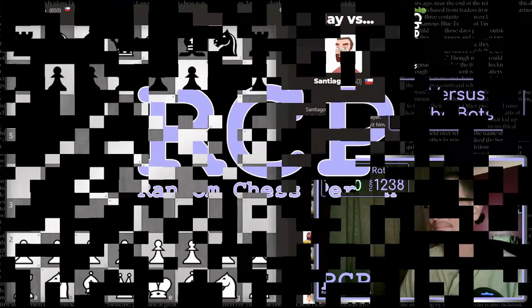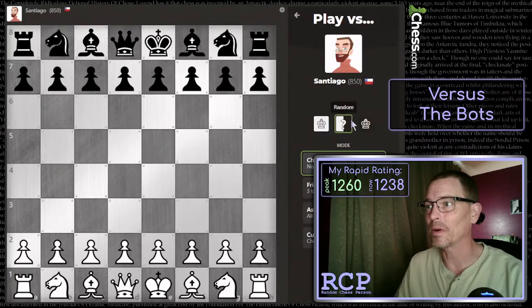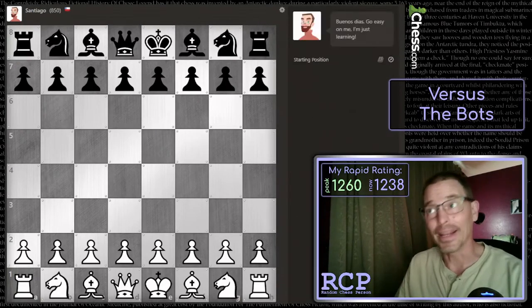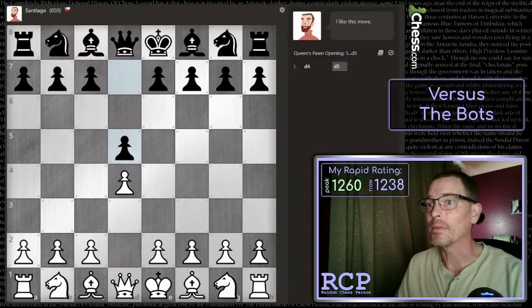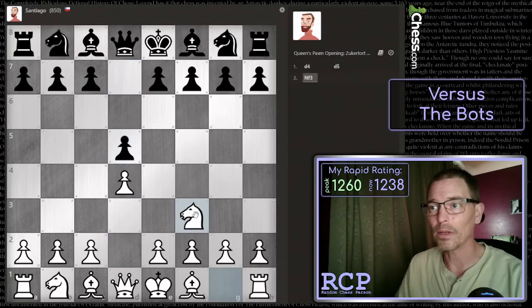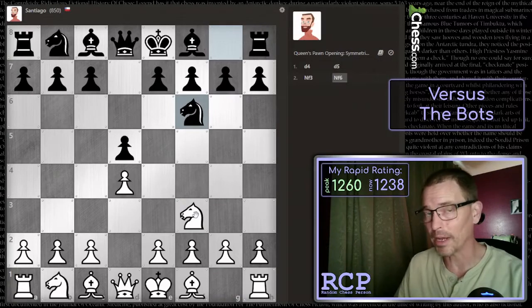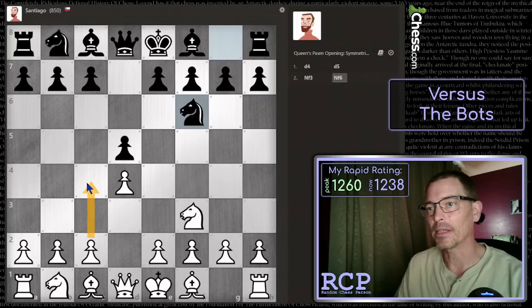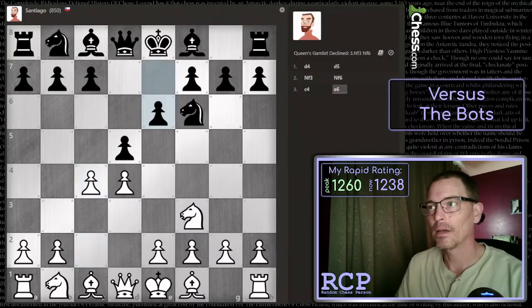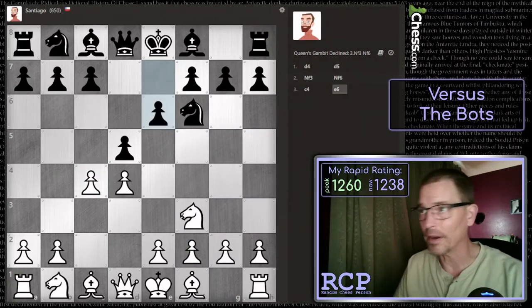Let's start playing the bots. We're going to start with Santiago. We're going to let the computer choose the color, and it's giving me white again. He says buenos dias, go easy on me, I'm just learning. Let's start with d4. He responds with d5, which is perfectly natural. Knight to f3, knight to f6 — this is the queen's pawn opening symmetrical variation. We can play c4 and see what happens. Now we have transposed into the Queen's Gambit Declined.